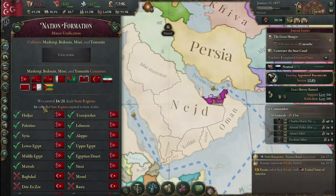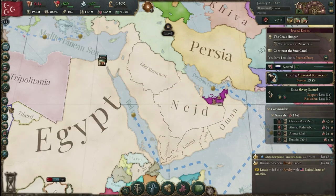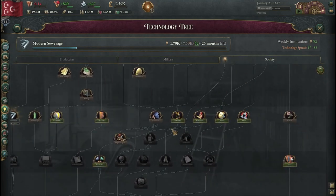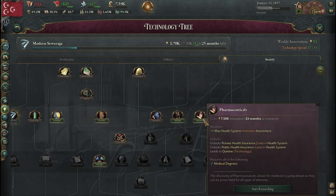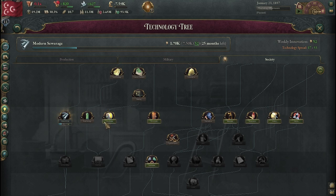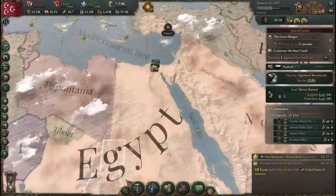We are just missing Pan-Nationalism, which is a little ways away. We could push for it right now, but it would take 11 years to reach it. So instead, I am opting to research the texts that are the tier above, because once you get those researched, it takes less time to research Pan-Nationalism. That is my plan.